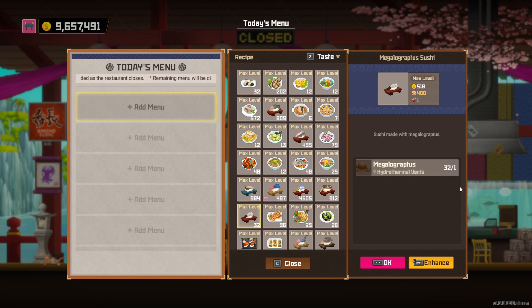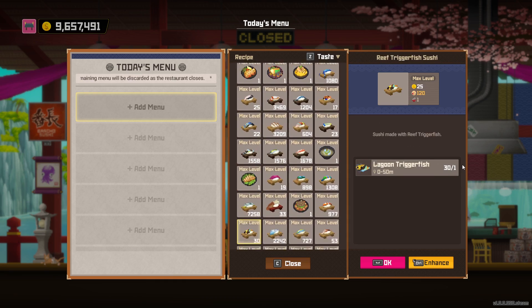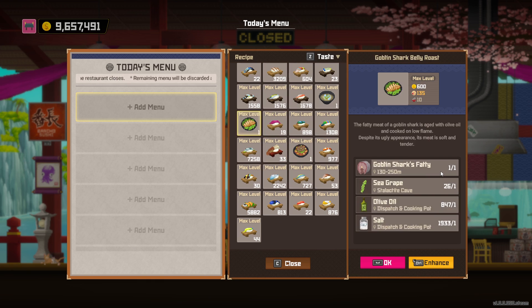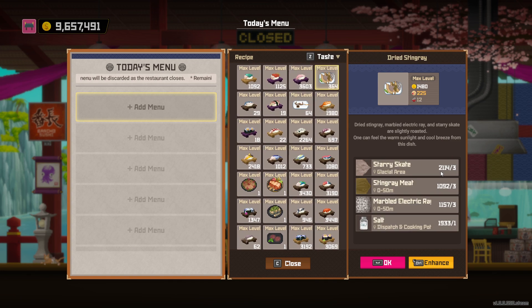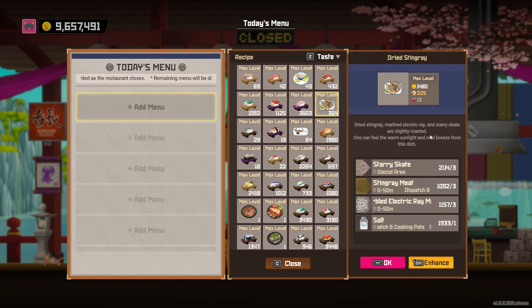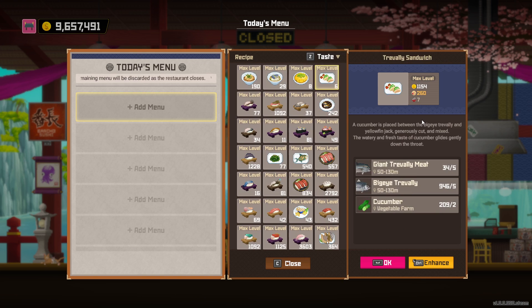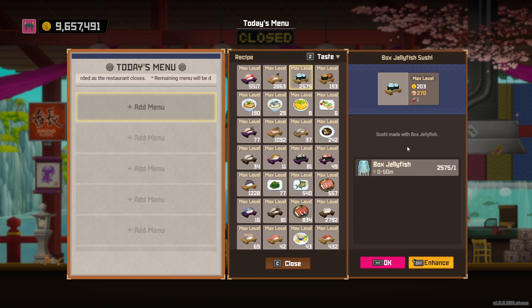Now let's sort by taste and see what happens. This is quite a different story - a very different story by the looks of it. The boss dishes are quite low taste, in amongst the basic sushis. These dried stingrays, although they're a good dish for money, apparently they taste not that great. As you go up you can see some of the more useless dishes. Makes me look at this egg omelet and wonder why I bothered - for its taste and what its price range is, it's nothing special. It's in the 1480 range and there's loads of stiff competition.